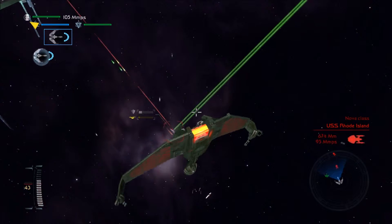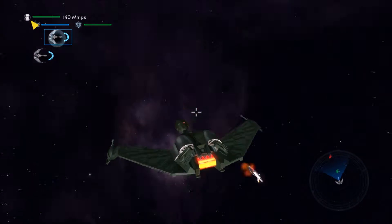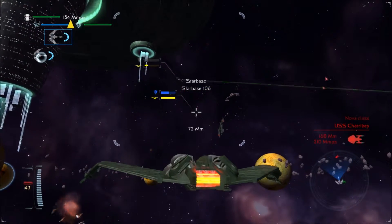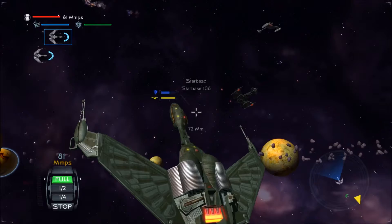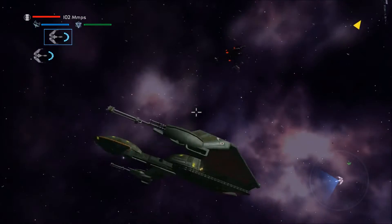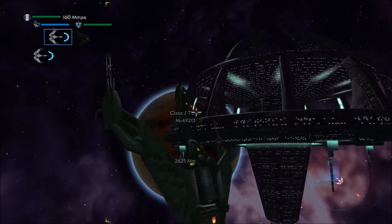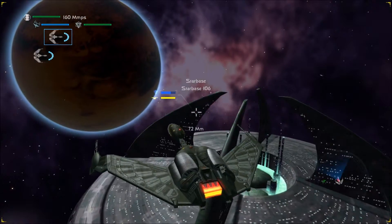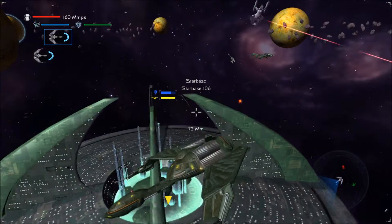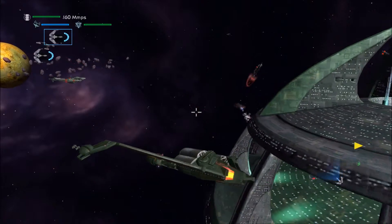Anyway, enough talking — let's just take out the Rhode Island. Okay, so far things are working. That was actually effortless. These Romulan Starbases look so cool; they're like a different version, a really evil-looking version of the Federation bases.